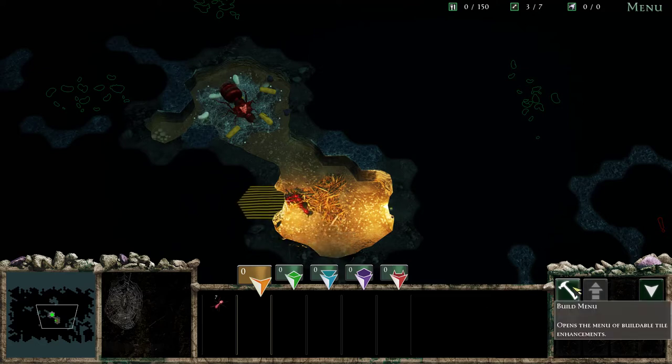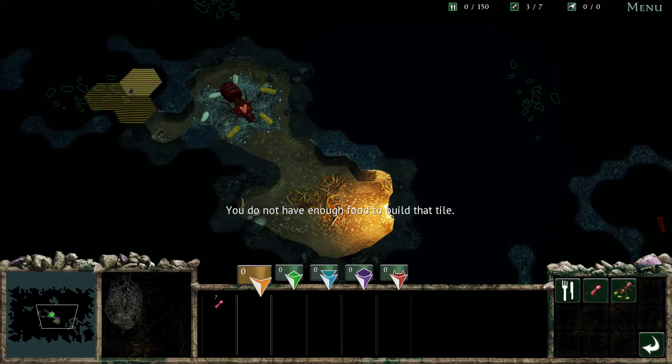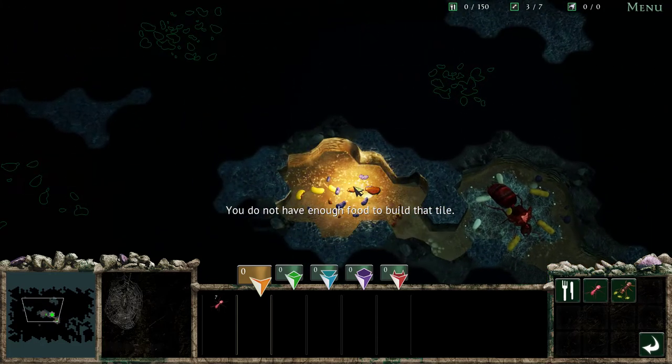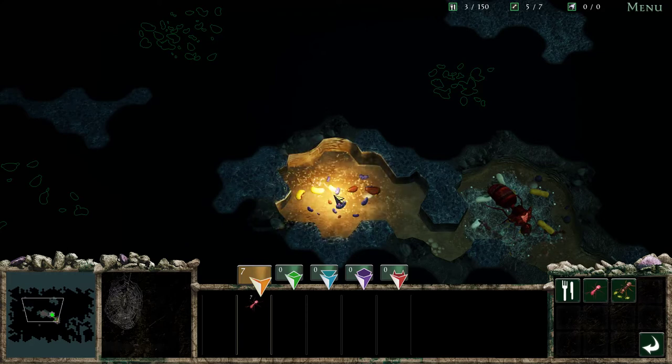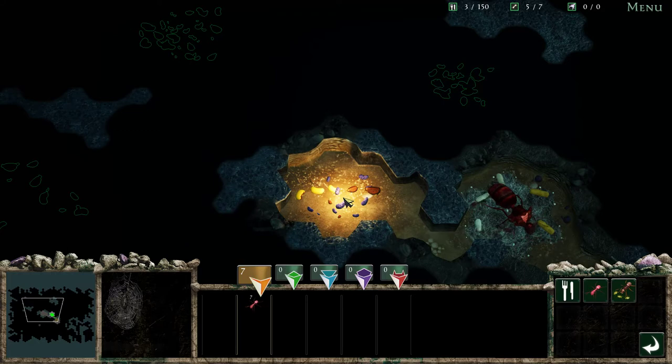And then we can build things. Oh, I don't have enough food for that. So I think we have to tunnel this way and get to some of this food. So it's already open, okay. Let's see. And we can drag our ants in here in this group, and then I think we can tell this group — if I click that — can I tell them to go get it? I'm trying to figure out what I'm doing. Oh, I can right-click. There we go.